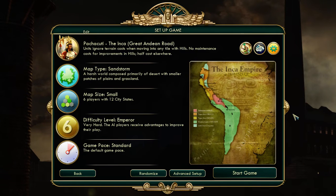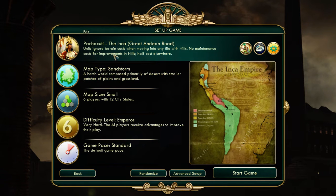Hey everybody, welcome to Let's Play Civilization 5. This time we're going to use the Sandstorm map, which I have not done before. And I'm also going to try the Inca. We managed to control the Western Hemisphere previously with the Inca, so we might as well try it again.